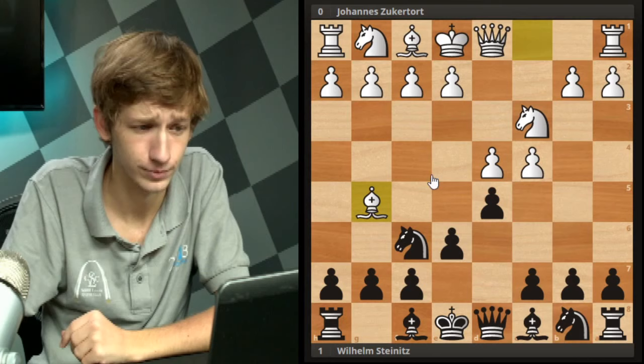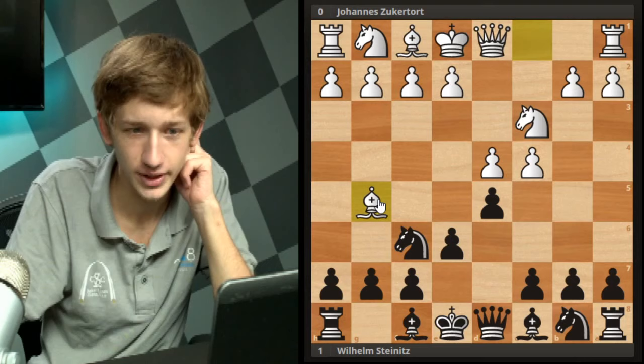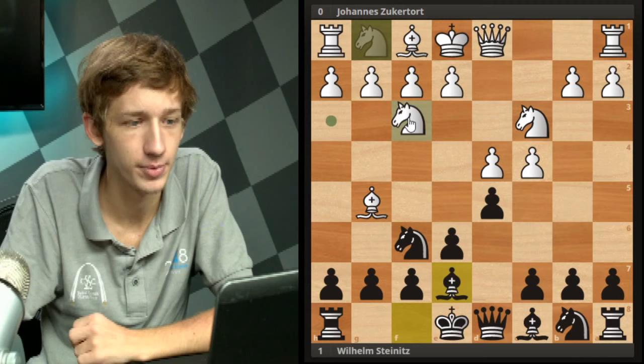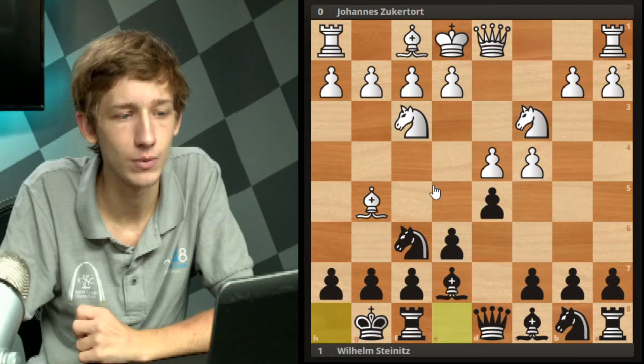White can also go for the exchange with cxd5, or just play the calmer Nf3. Bg5, played in this game, is one of the main variations. Be7 is very natural for black - unpinning the knight and keeping good control of the d5 pawn. After Nf3 developing normally, we see castles. We are in very main line theory. What made me want to go over this game first is white's next move here.